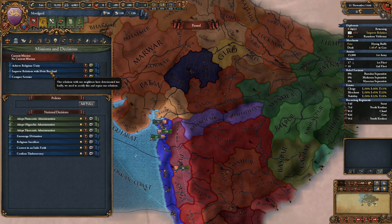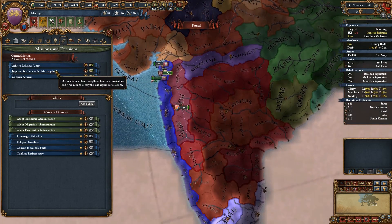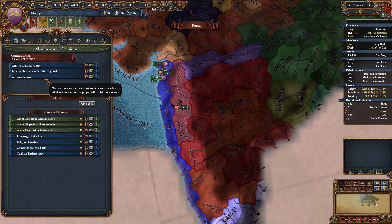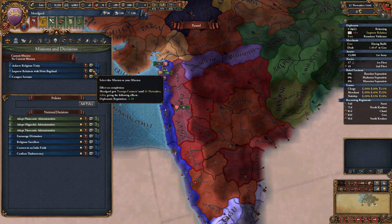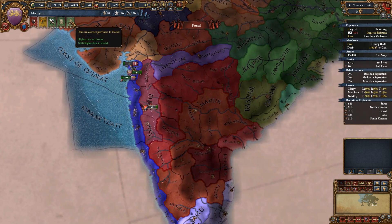Missions: achieve religious unity - I would love to do that. Improve relations with Firtabagaland - that's going to be a very easy one to do and it's going to give us more diplo reputation. We're about to sign an alliance with them, so yeah, that's an easy one.